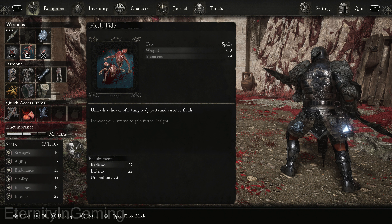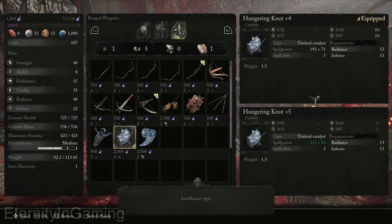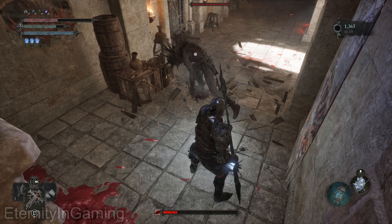The spell damage will depend on my catalyst, which I think was around level 4. Anyway, I'll go test it out on helmet head real quick.